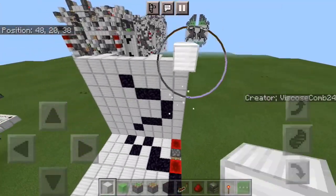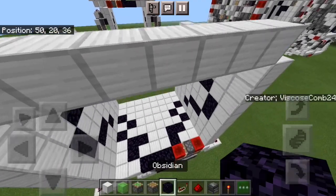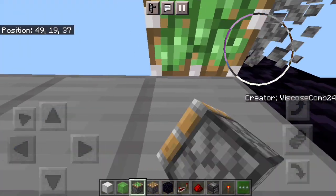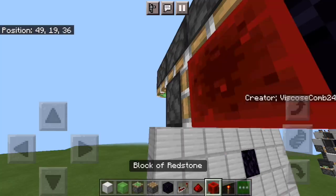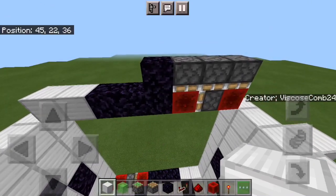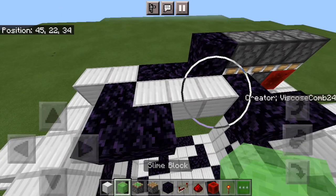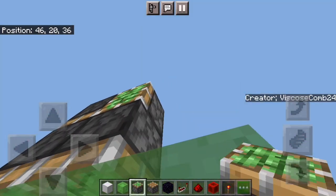To get started on your ceiling, first start off by building in this back layer. Break out these three blocks and place obsidian. Put an obsidian block there — that'll be used later — then use it to place in these three sticky pistons. Pick out those three blocks, sticky piston facing in, and then your redstone blocks in that order. Now you can place three obsidian and then three more obsidian, just like so.